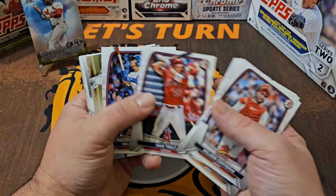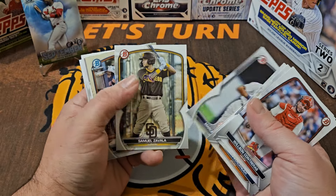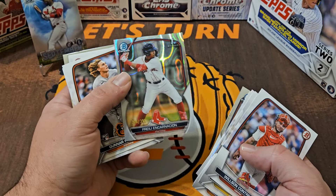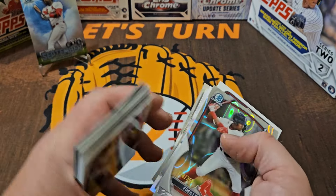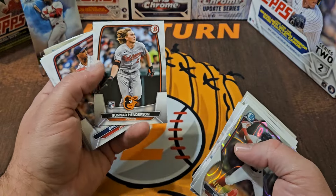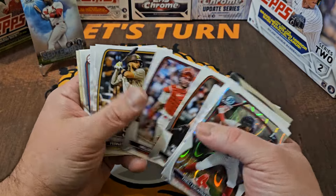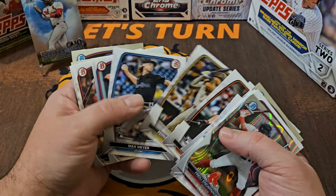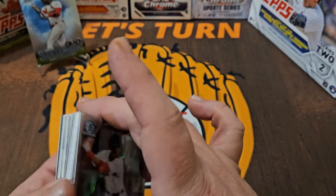There's Tatis, Max Meyer Rookie, Mike Trout, Robert Hassel number 16 — that's pretty nice. Gomez first, and here we go, we've seen it's out of 399, looks like a wave refractor of some kind. Didn't we already see this? Did we get two Gunnar Rookies in the same box, or was the other one Adley? Did we get the exact same pack? I know I've seen that Tatis. Am I going crazy here, or did I just go through this pack twice?